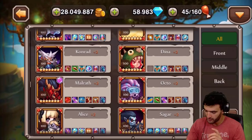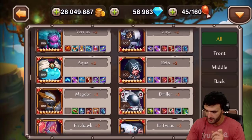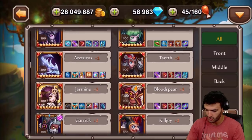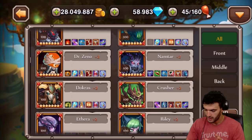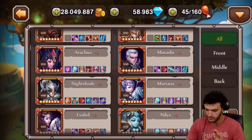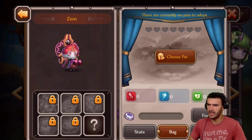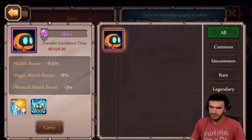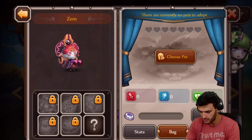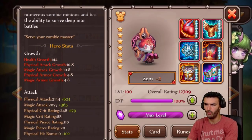I'm thinking Zem might be the top leader candidate right now, because most of my other heroes I'm not currently using as much. I do use Zem in one of my Hall of Legend lineups. I'm thinking Zem is the right fit. Let me double check - I'm pretty sure Zem is a magic user, both physical and magic. I'm not sure if his zombies are dealing physical or magic attacks, so I need to take a look.